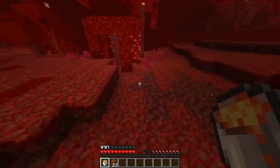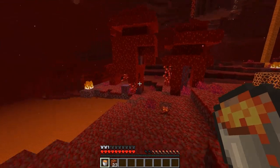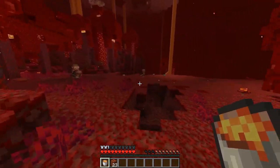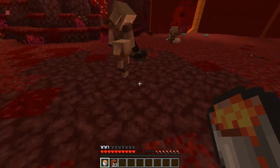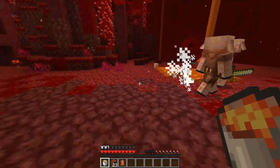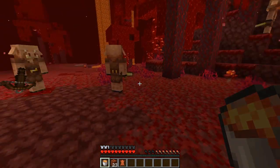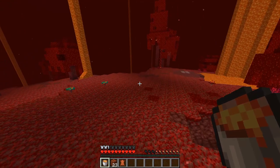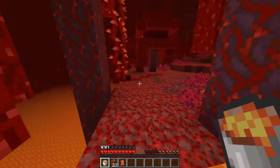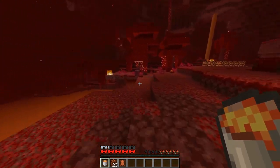Now we'll go find some hoglins. They only really spawn when you're hanging around — if you're not, they sort of despawn, so you can't really farm them, which makes it a bit of a nightmare. Also, if you want to kill piglins, lava works and they don't get angry. They don't drop anything, but it's the best way to get rid of them if they're infesting your world or stealing your pork chops, which is a very annoying thing they do.